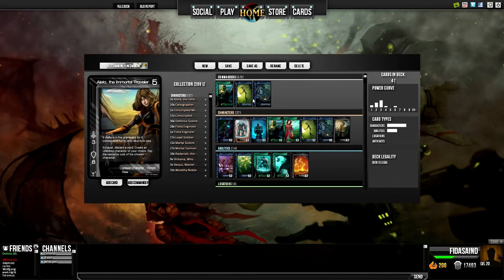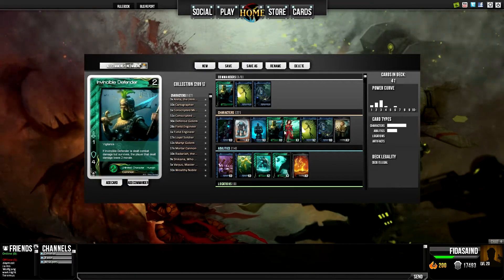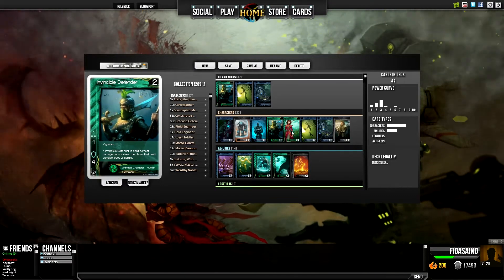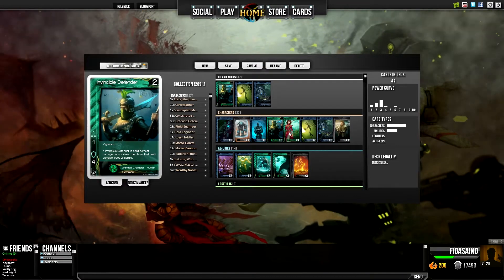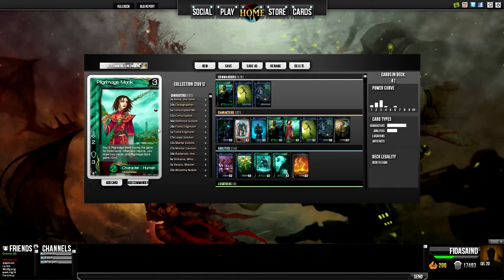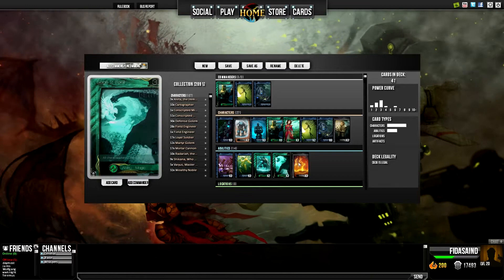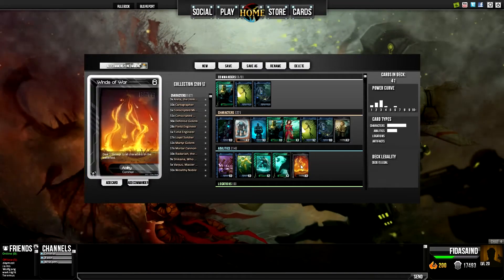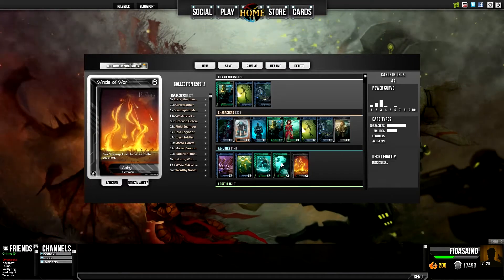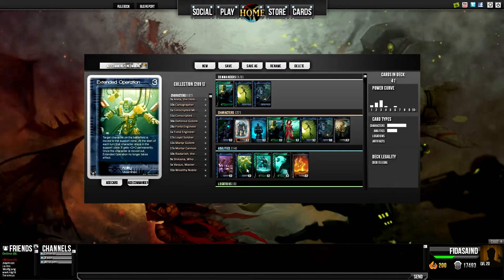It involves basically doing pump on — oftentimes — Invincible Defender, not always though. I did show this deck off in a previous video. I use some things like Pilgrimage Monk for card advantage, and sometimes she can come out later in the game. And then some AoE damage to deal with Hordes — a lot of Conscripted Militia and Flamed Dawn out now, so I've got to deal with that.